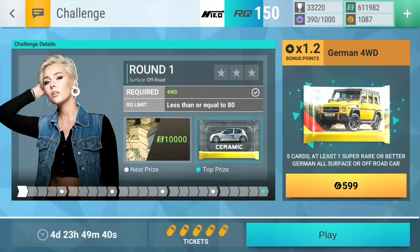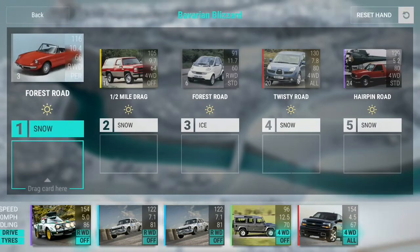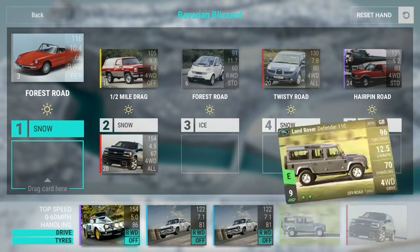Hello and welcome back everyone to another new challenge video. It's Monday so we have another challenge, and again the usual challenge ceramic pack as the top prize. Let's jump straight into the first round - we need two times four wheel drive, a limit of 80 RQ, and it's all off-road on snow. We have drags where the Trailblazer will come in handy, and of course this one which I forgot to max out.